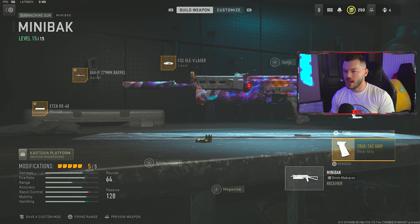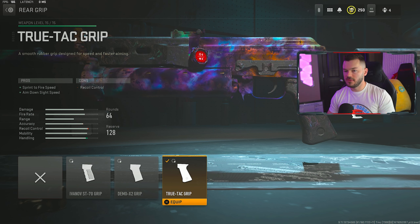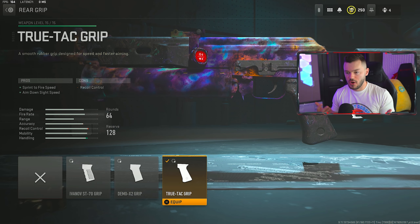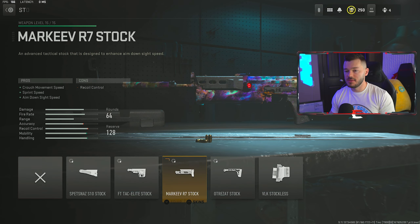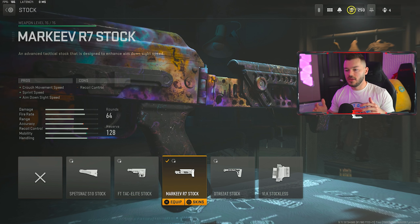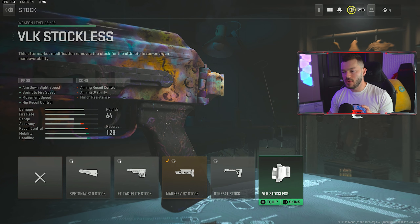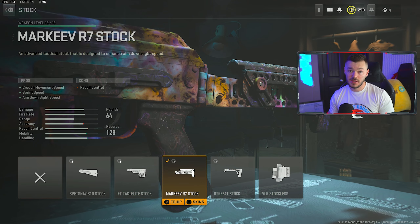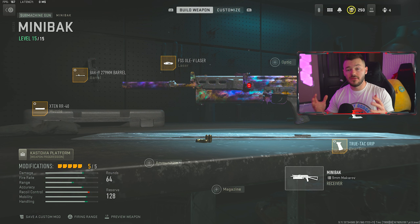Skipping the ammunition and magazine since the Mini Bak already has 64 rounds stock, which is incredible. We're running the True-Tac Grip for sprint to fire speed and aim down sight speed — we have to speed this gun up since it's an SMG and we're being mobile and agile. Tune is a negative 0.68 and a negative 0.33. For the final attachment, the Marquee R7 stock for crouch movement speed, sprint speed, and aim down sight speed. Tune is a negative 2.32 and a negative 1.16. That's the full Mini Bak build — one of my favorites.